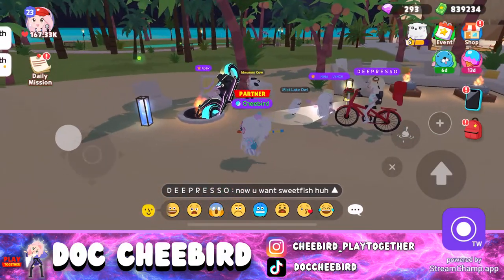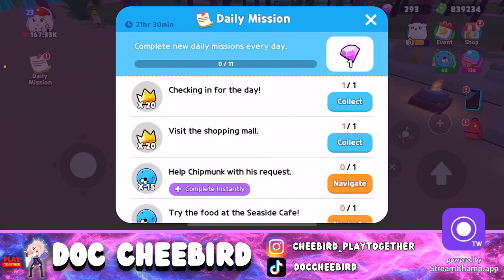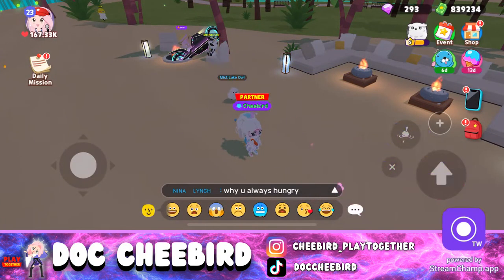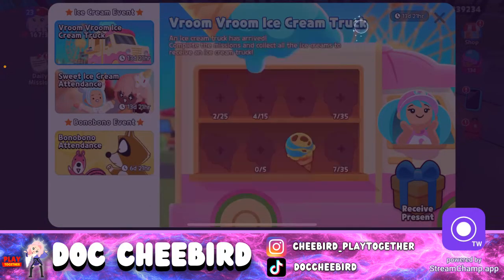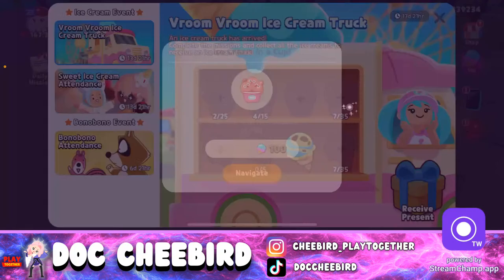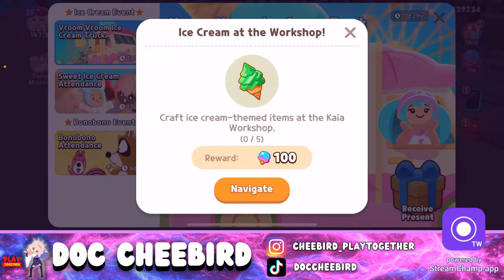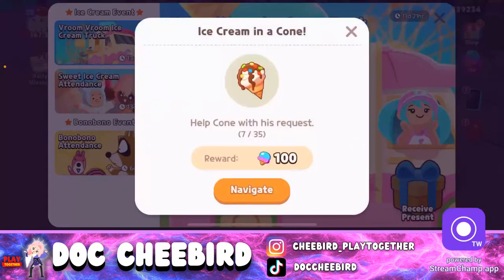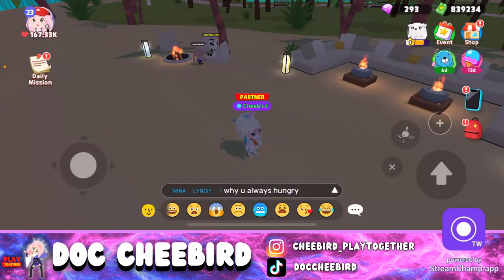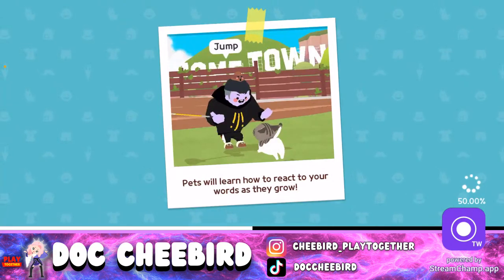Mumu asked for sweet fish and carp. Now we're going to use those coins. Mumu is a girl by the way. The next things we can do are: place an ice cream chair in the house, craft items, and eat tons of ice cream. Let's go back to plaza.